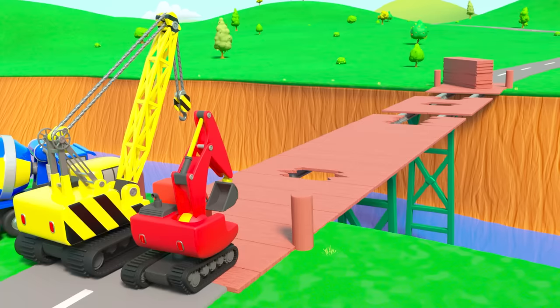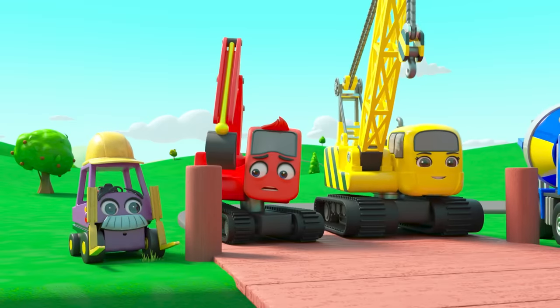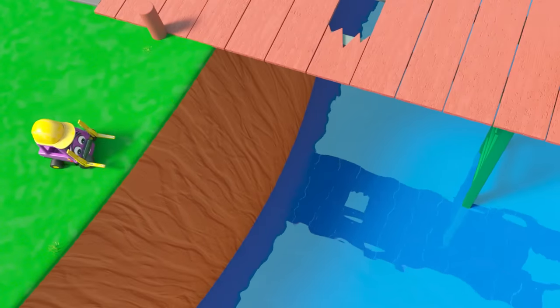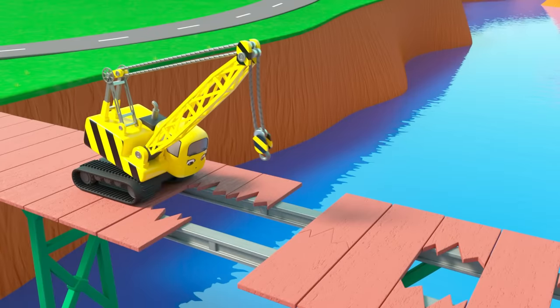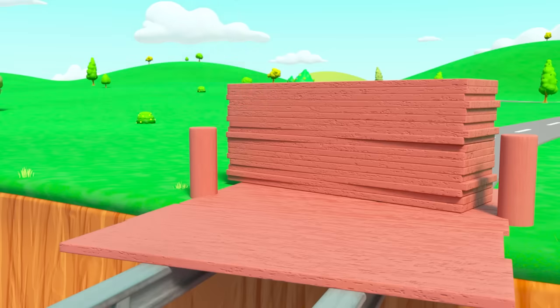Wow, look at all the holes. But they need to get their planks at the far side to fix it. Where's Daisy going? Whoa, Mr Rubble almost got knocked over the edge. Daisy can't get over the gap, but maybe she can reach the planks with a hook.